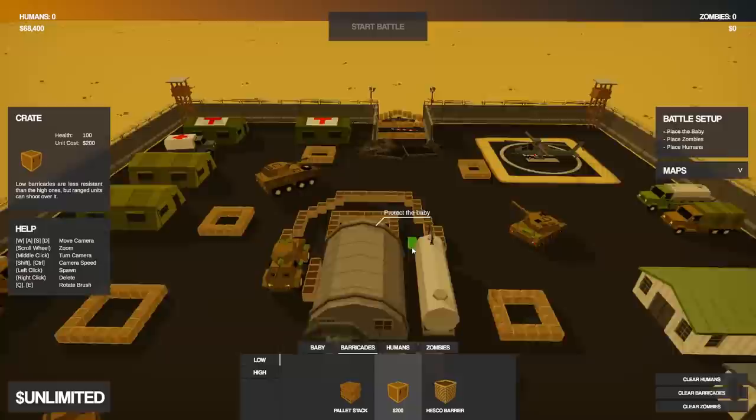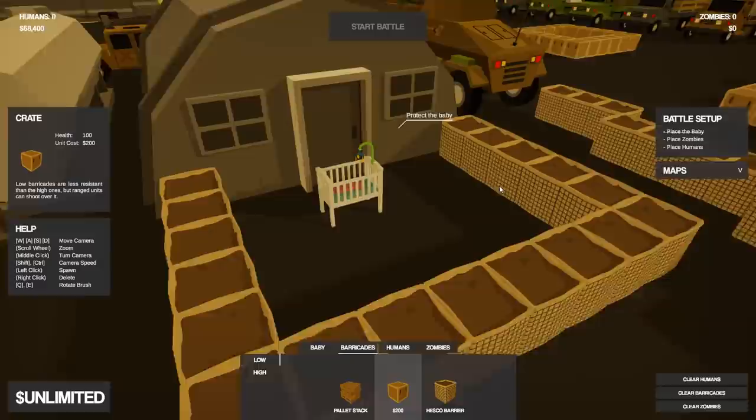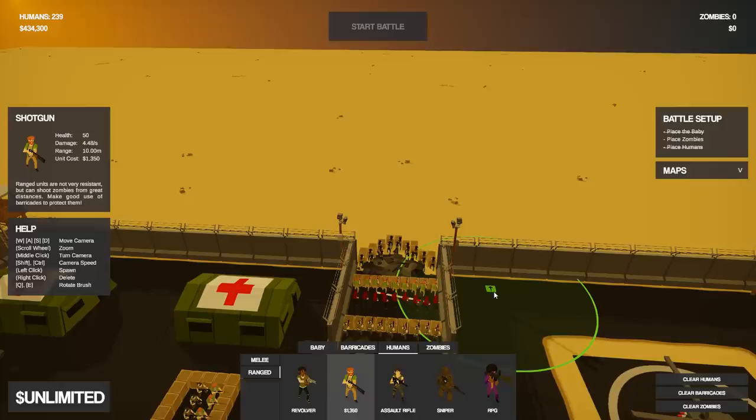Here's the barricade defense I came up with. We have two layers on each doorway, actually three over here, plus a bunch of these micro pillboxes to put soldiers into to defend in different stations, and then finally an inner defense for the baby itself. Now we've got to go ahead and place our humans to defend.